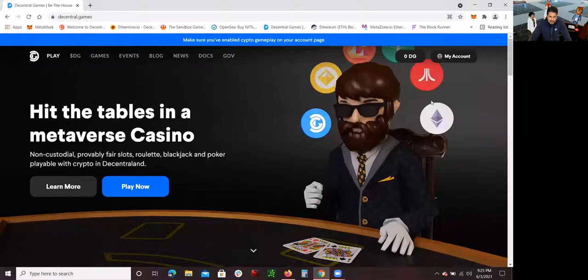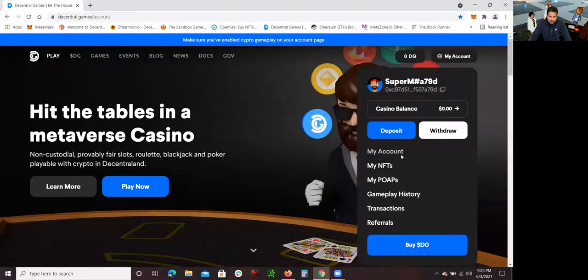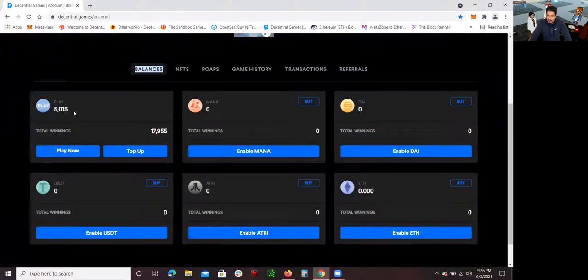Click on 'My Account' so you can see the balances of what you have. You're actually able to play with free money — you get about 5,000 points of free money to play with in the Decentral Games casinos. But you can also add real cryptocurrencies: you can add MANA, which is the cryptocurrency used in Decentraland, as well as DAI, Ethereum, ATRI, and USDT Tether.